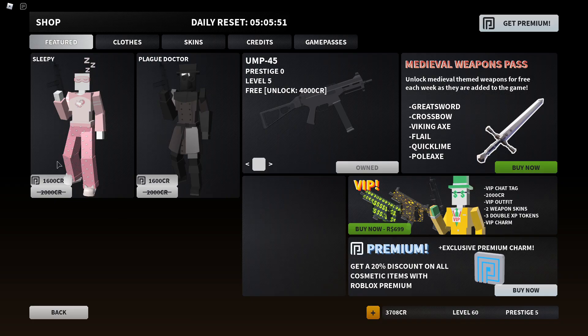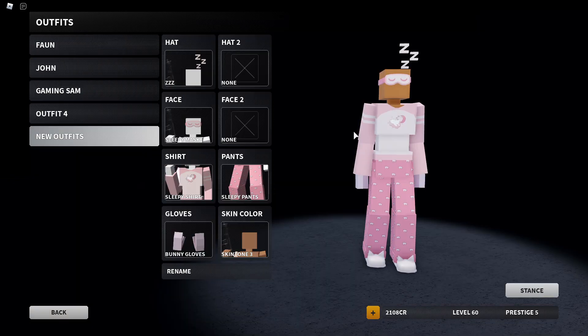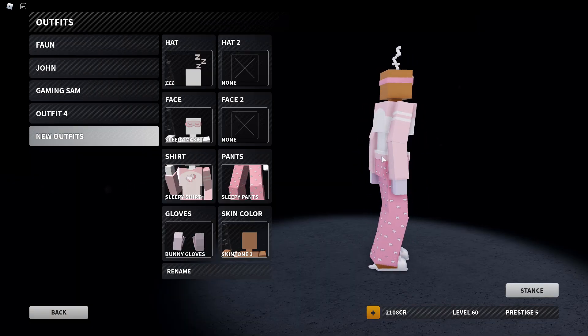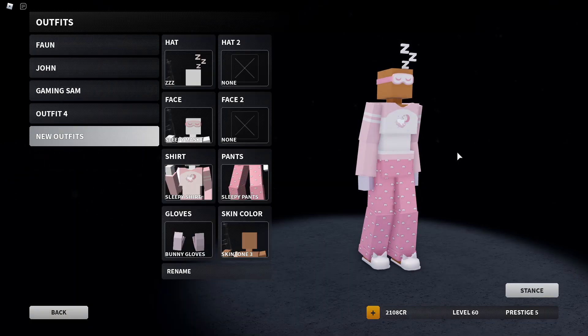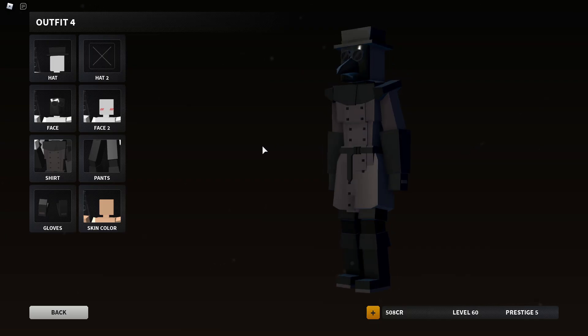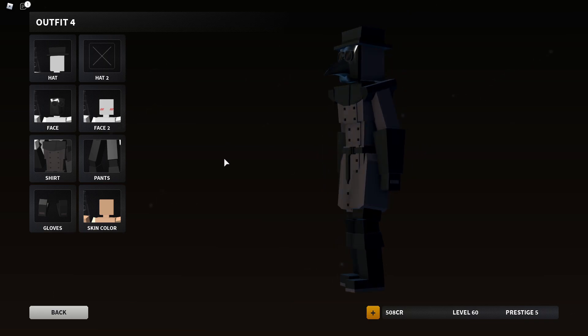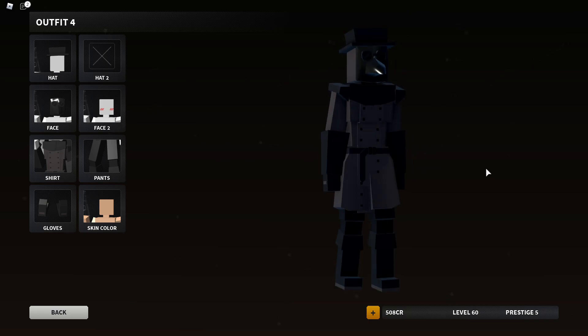Here are the weekly outfits — we have the Sleepy outfit, I may actually get that one, and the Plague Doctor. I'm definitely getting this one. Like these two I'm actually loving. I love the little Z's right there. I'm going to get this one first — straight styling man, I love the floating Z's, that is amazing. This is such a nice outfit. I'm going to go ahead and get the Plague Doctor. Look at the Plague Doctor, absolutely looks amazing. Oh man, he looks so nice.